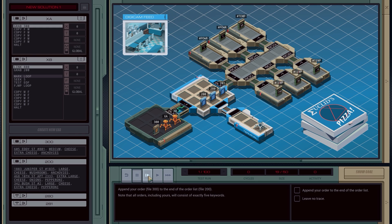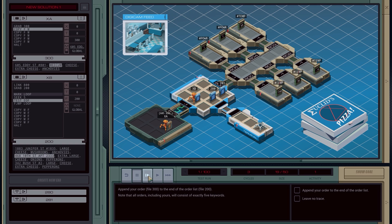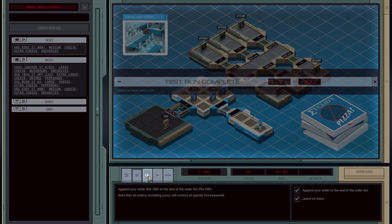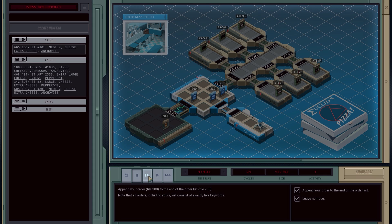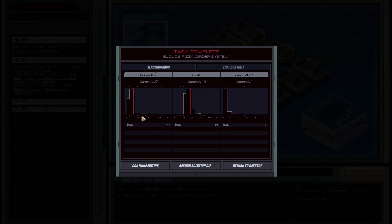Let's check this out. XA grabs 300. XB goes into the matrix, grabs 200, seeks five, tests end of file — not there yet, keeps going, not there yet, found end of file. COPY M to F puts in my address, 605 Eddie Street, copies in medium cheese, extra cheese, anchovies. I don't want anchovies on the pizza! Well, at least they didn't put pineapple on it. Append order to end of file, leave no trace — and look at that, it worked!